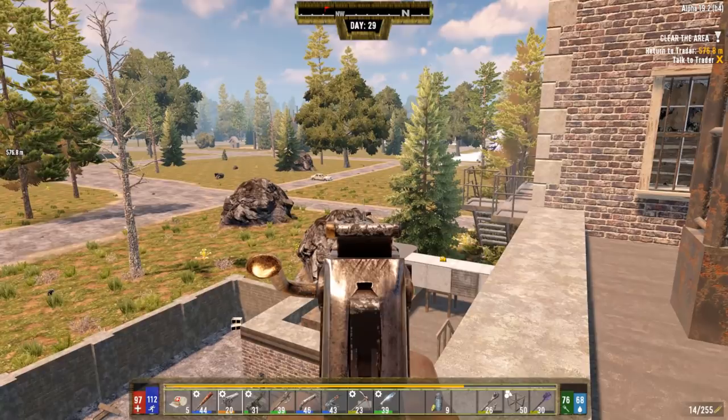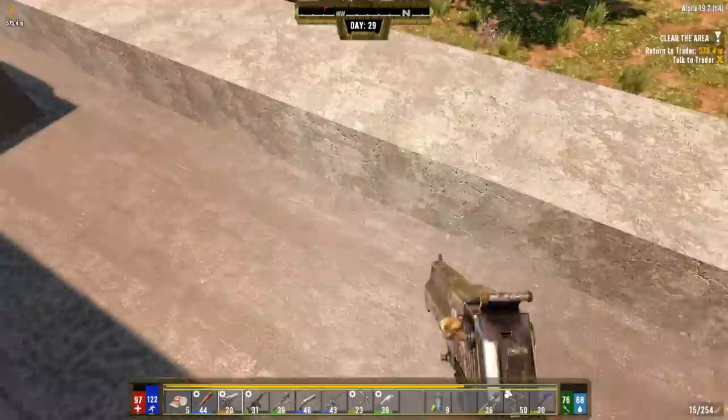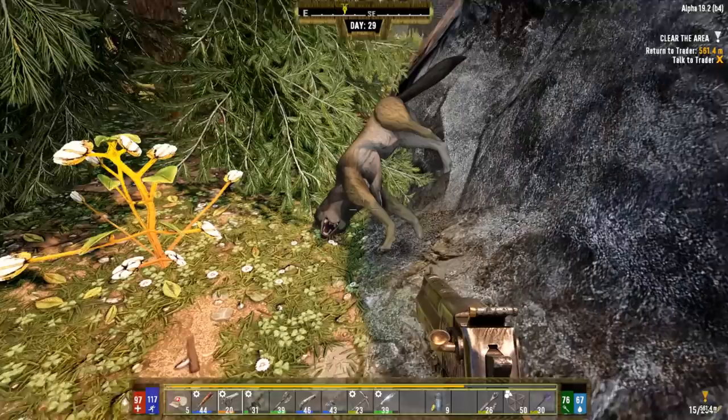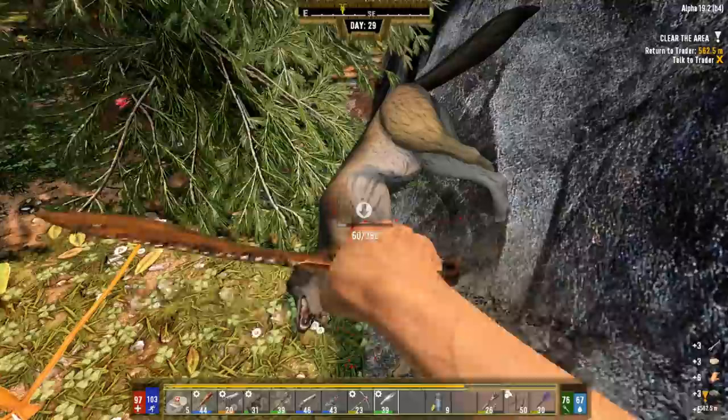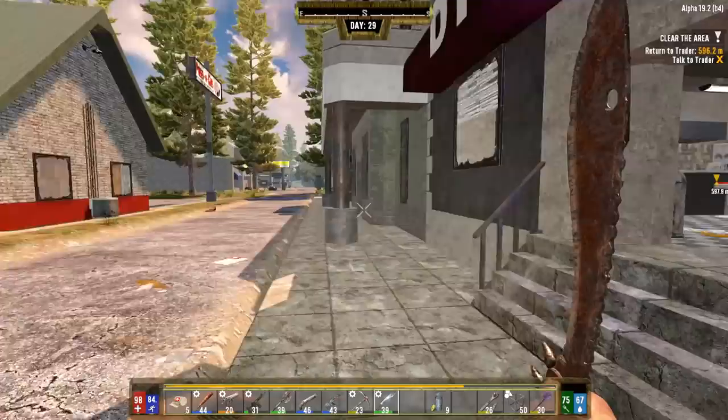Sniped a wolf from all the way over here with the desert eagle - nice! Going to grab that meat. We'll do a looting timelapse of the entire place with empty inventory, since we won't need to fight many zombies at that point. That'll be a fun approach going forward - clear first, then come back to loot.